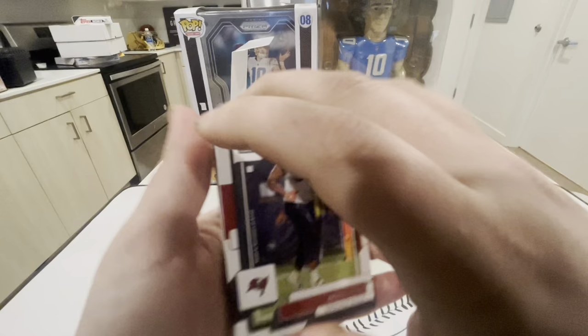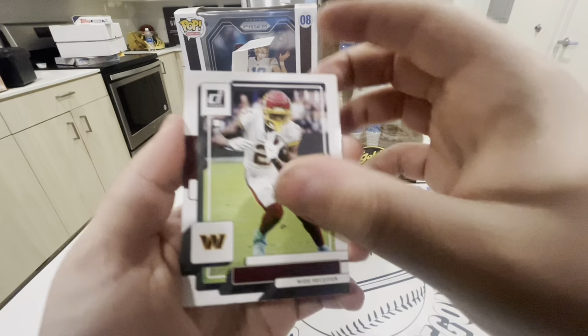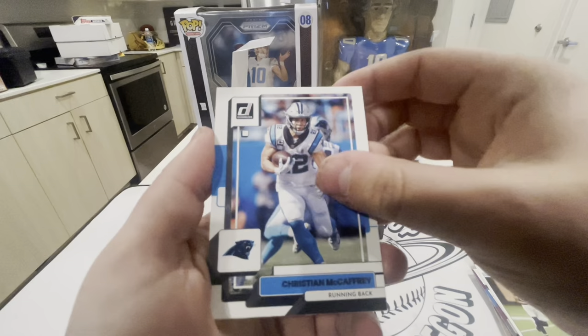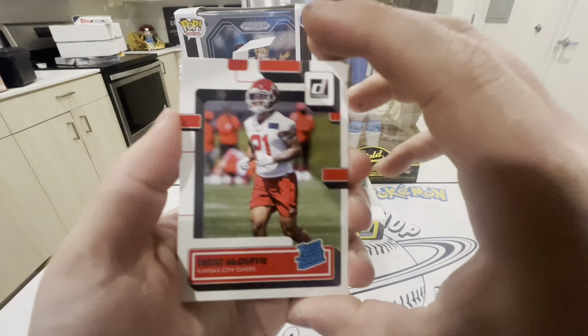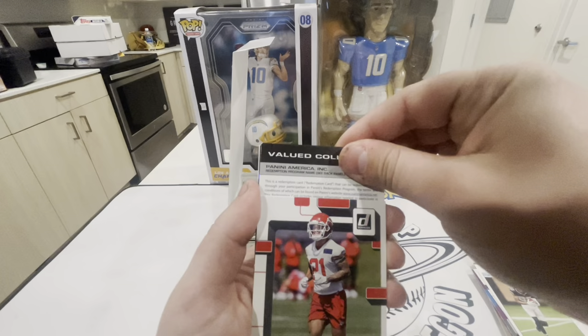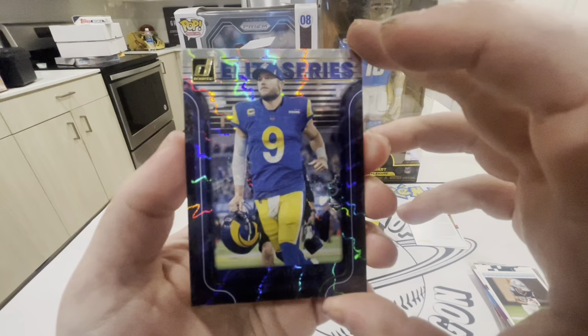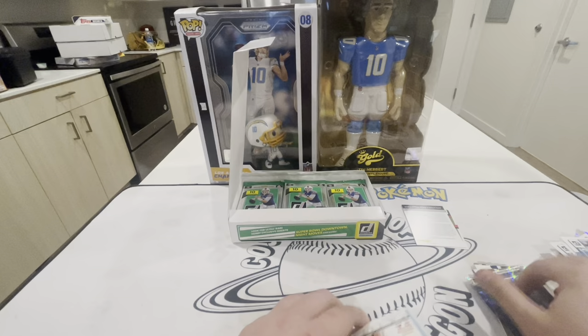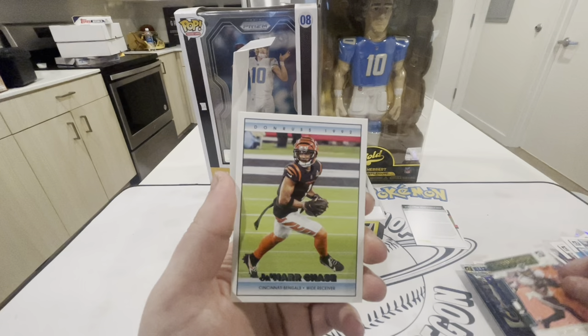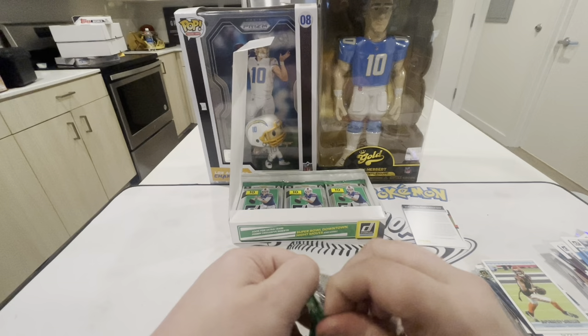Pack 4 — Hakeem Hicks, Walter Jones, Dyami Brown, Damien Harris, Christian McCaffrey not in a San Francisco jersey, Trent McDuffie for the Chiefs — he is now a Super Bowl winner. We got a redemption — we'll save that for last. Elite Series Matthew Stafford for the Rams, no numbers. Franchise Future DeVonta Smith. And Jamar Chase Donruss 1992 — I like these cards, simple and sweet.